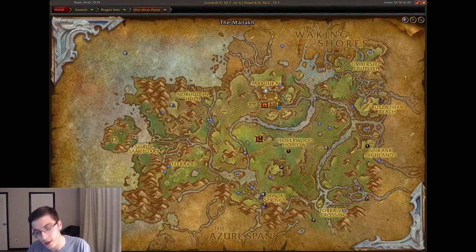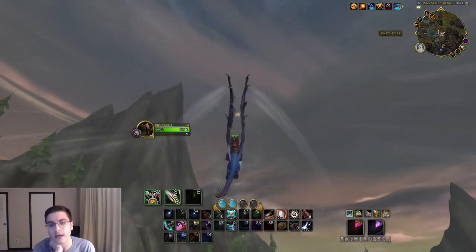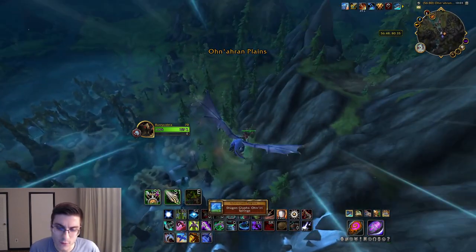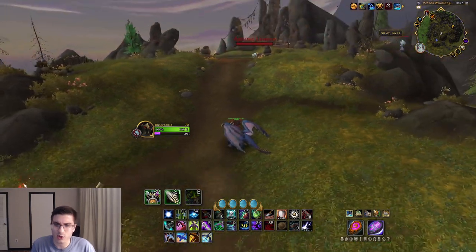Head over to the Ohn'iri Springs — assuming I pronounced that correctly. Head over to the exact south of the zone; basically go to where the flight path is and look straight up. It's not right on the mountain but still pretty high up — just fly straight up and get your Ohn'iri Springs dragon glyph.